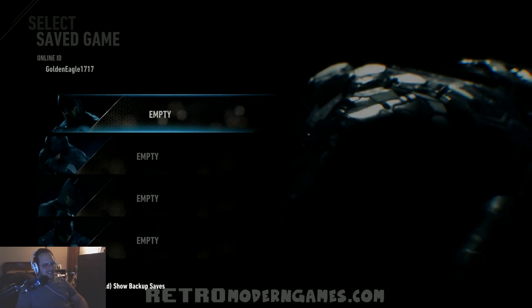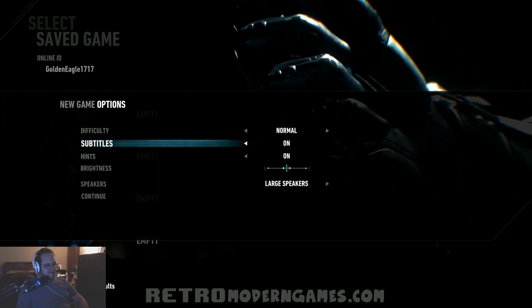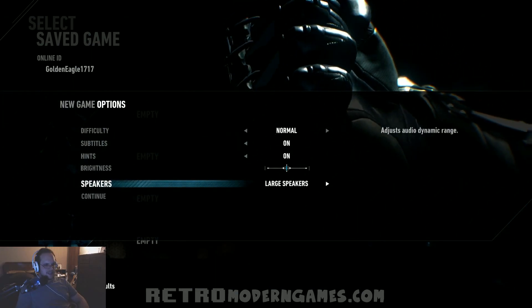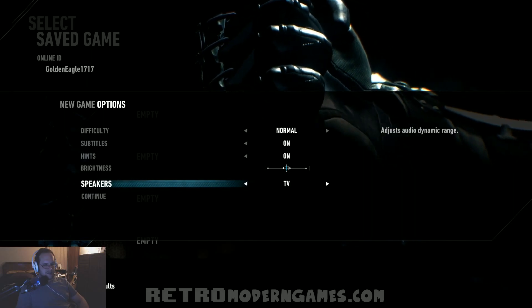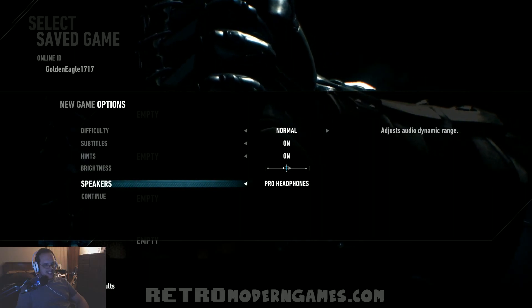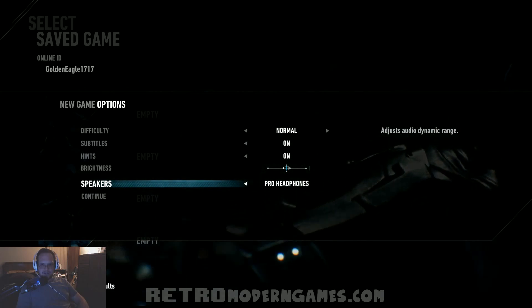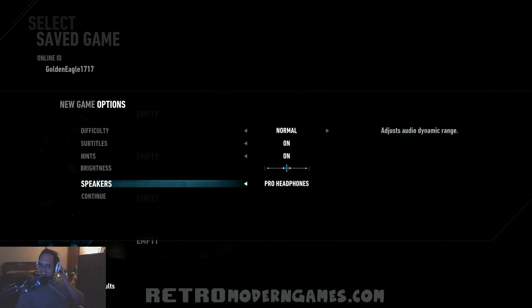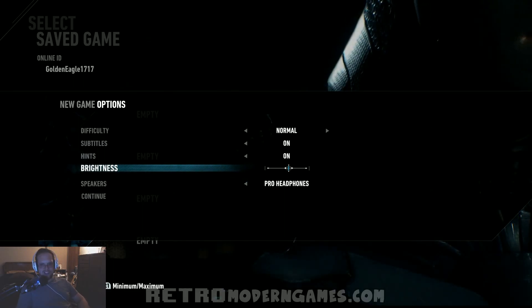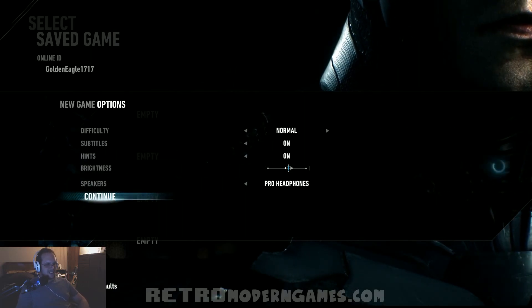Alright, let's do it. We're gonna go with normal difficulty, put subtitles on. Pro headphones — that's what I'm using, SteelSeries Siberia V2s. I'll put the brightness up one; I usually always do that in every game, especially this one — it's probably gonna be dark. Alright, I'm not fiddling around, let's do it.